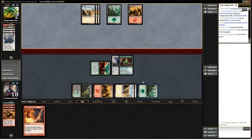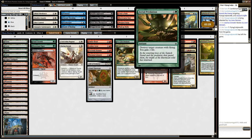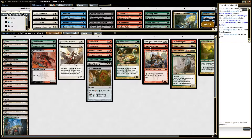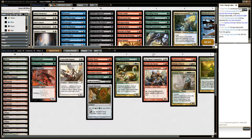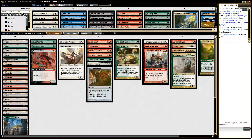The land count seems alright-ish — I really thought we should take out one but I don't know. We've got a lot of high drops — that's true. Do we want to side in Aerial Predation against his one flyer? I don't think so — not when we have flying and burn. I think we're good.